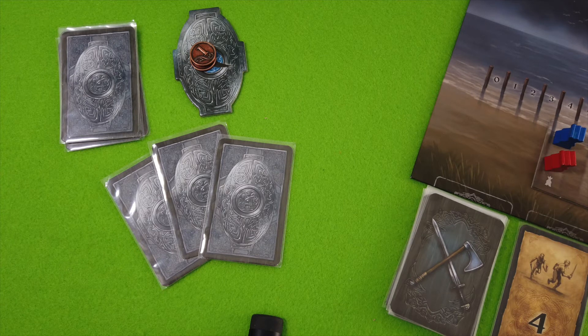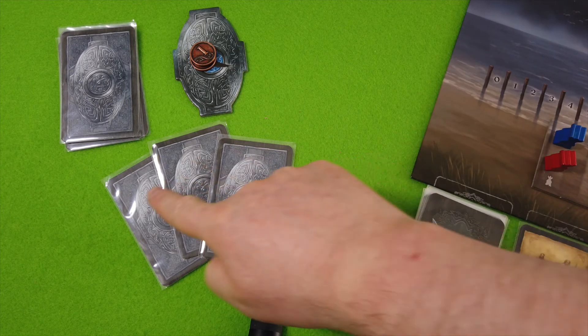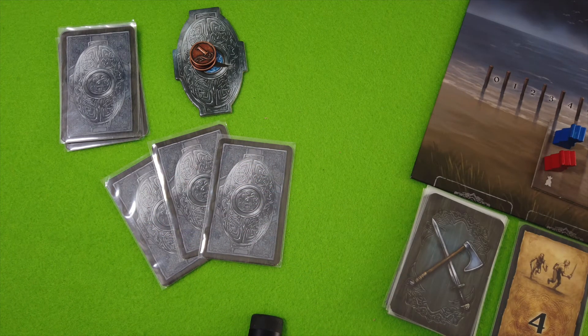Each player draws their starting hand. In the first round it's always three cards for all players, but normally it's defined by the victory point track — the player with the most victory points only draws three cards, second place draws four, fifth draws five, and so on. Since both players start tied at five victory points, they both draw three cards. Apologies for the glare on the cards, but I really felt it was better to sleeve them. My deck builders are all sleeved.